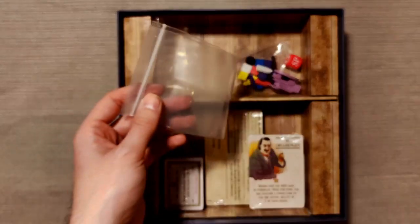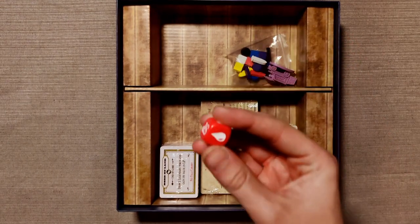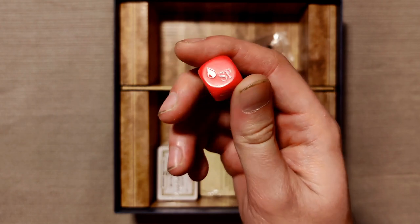Then we have all the components packed in plastic bags. And then we have this new risk die — showing SP, some blood drops, another SP, SP, and a blood drop.